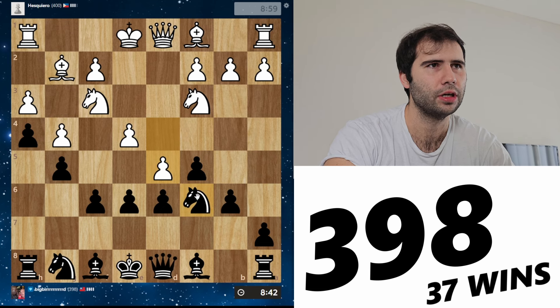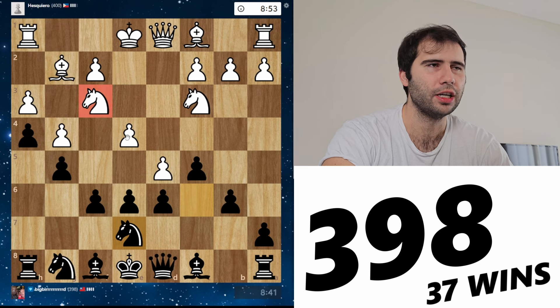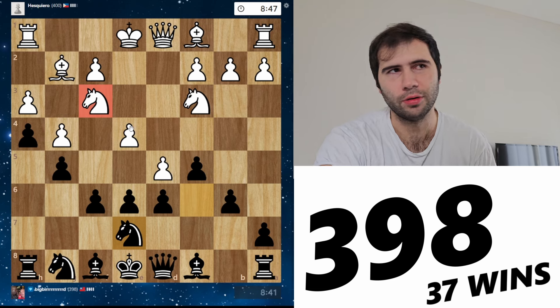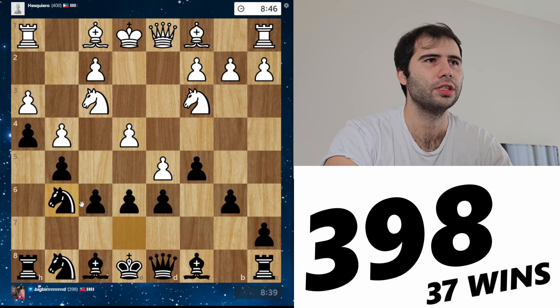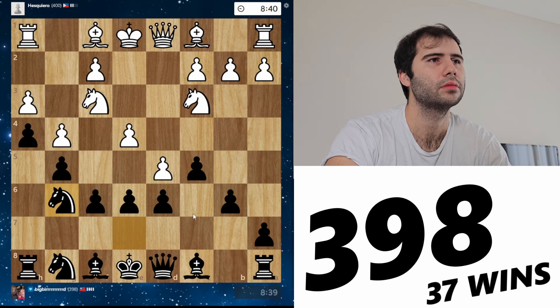What are we going to do here? I don't want to play Ng5 or Ng4 — I don't want to trade this knight off. The entire purpose of my pawns being where they are is to dominate this knight. I do not want to trade it off. I'll put the knight on g6, put my king on f7.